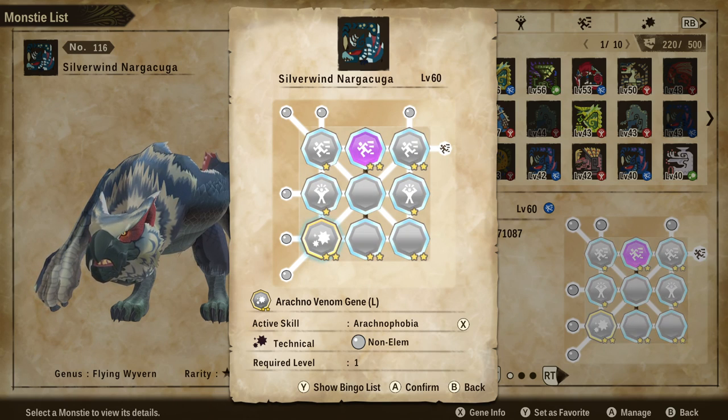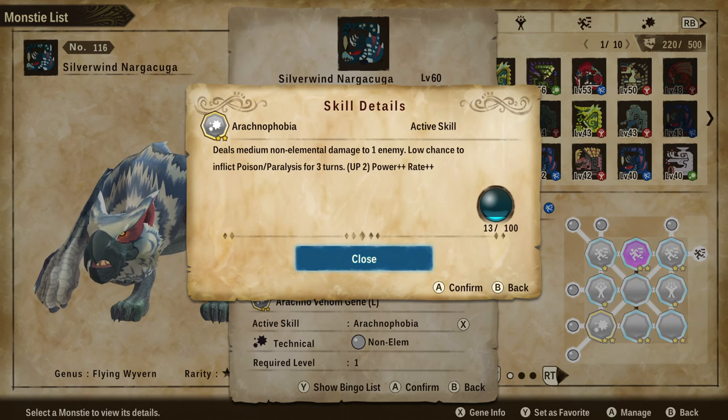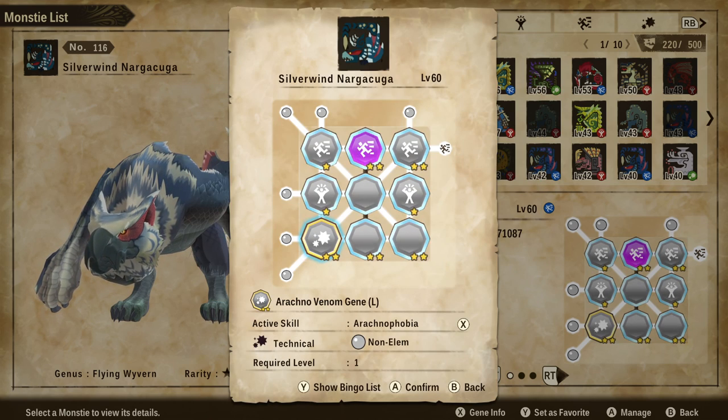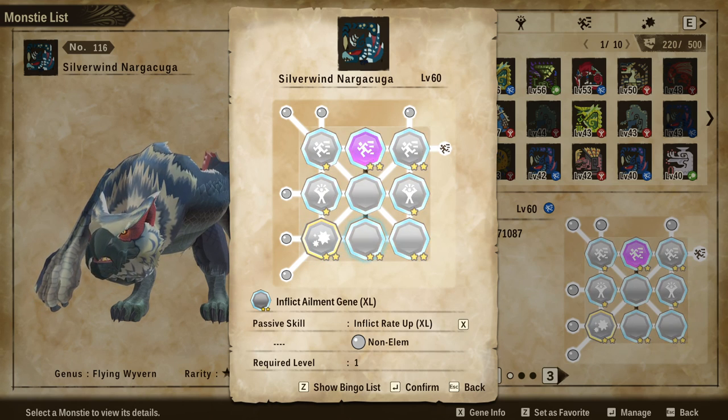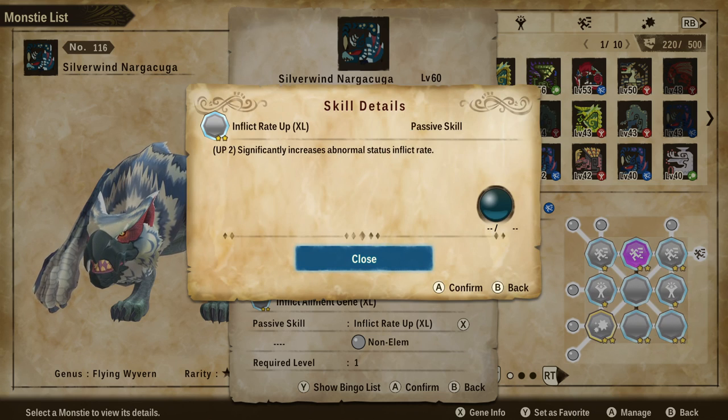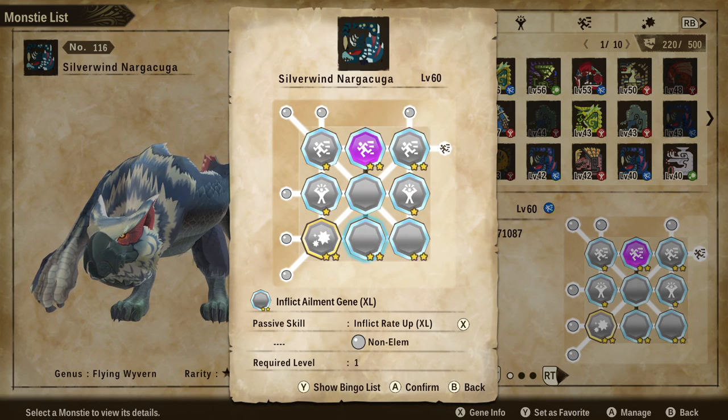We've got Arachnophobia on here. This skill deals medium non-elemental damage to one enemy with a low chance to inflict poison or paralysis, or both, for three turns. When you have this up to level two or three gold stars, you get Power++ and Rate++, and you're pretty much going to apply that poison and paralysis every time you use it. The paralysis prevents your opponent from attacking, which is really good. Since we are going for a status ailment build, I also have Inflict Ailment Gene XL on here, which significantly increases abnormal status inflict rate.